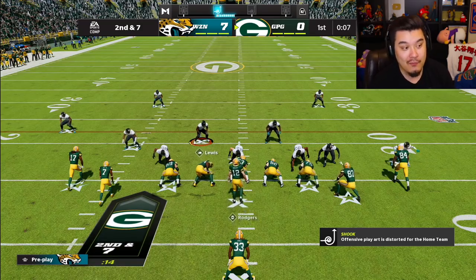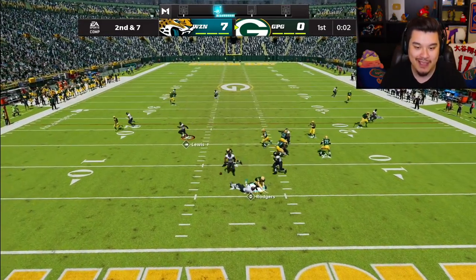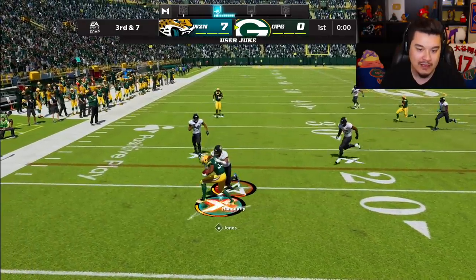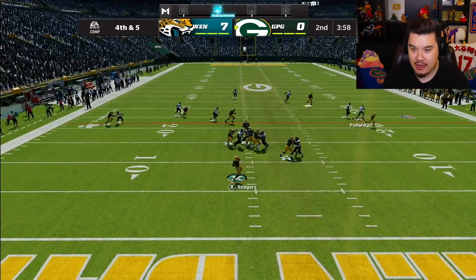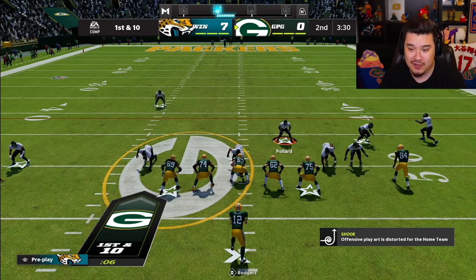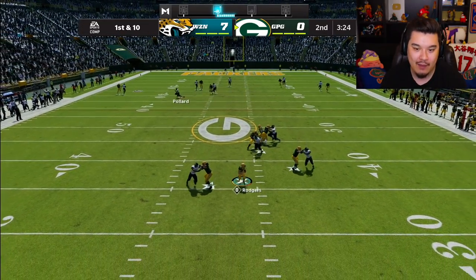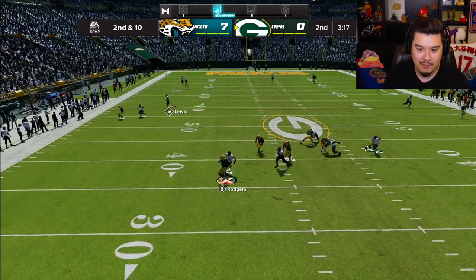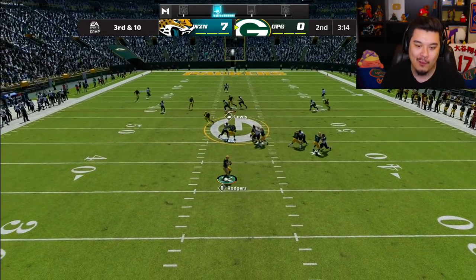We did get a big catch on that drive. On defense, corner blitz — he didn't even see it coming! Third down, he dumps it off but he's going backwards, still short, and he goes for fourth down. I was hoping Bernard Pollard — actually that's Cam Chancellor — would guard their receiver. Another corner blitz, it gets blocked, but he throws it — that might be a sack, but he got rid of it.